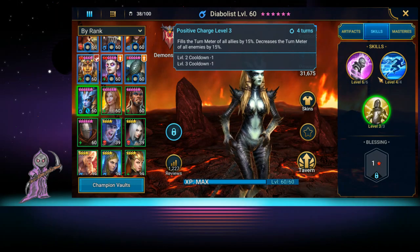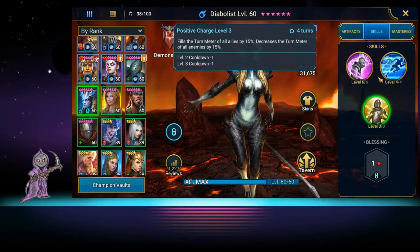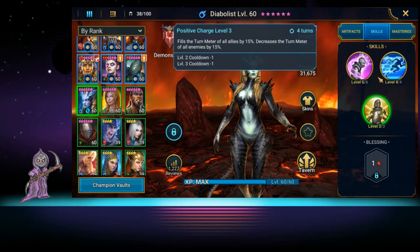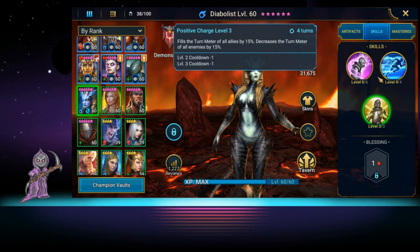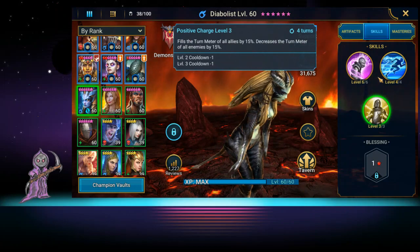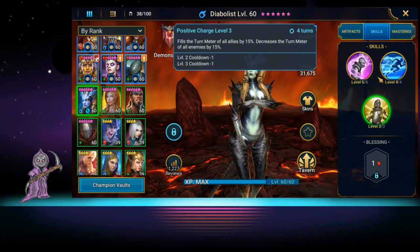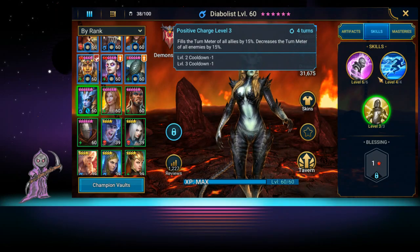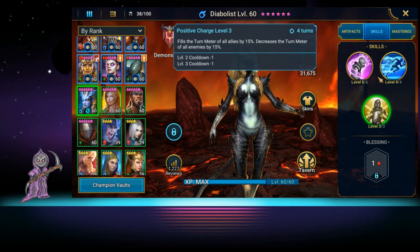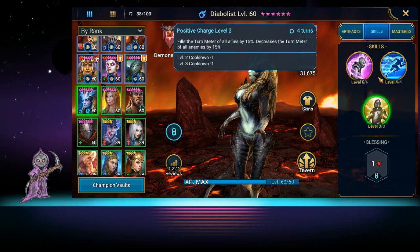Her third skill fills the turn meter of all allies by 15% and decreases the turn meter of all enemies by 15%. This skill is actually more important for arena. Whereas Apothecary does speed up and turn meter fill, Diabolus will also lower the turn meter of the other enemies. So by going first she'll make you faster and slow them down, preventing that first hit.